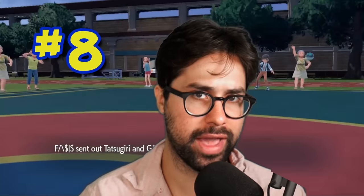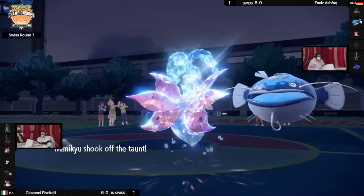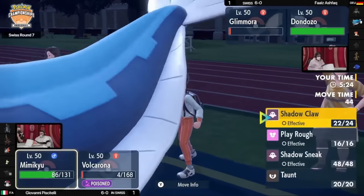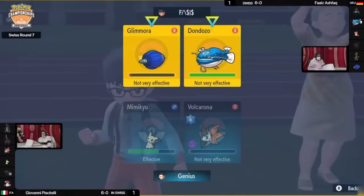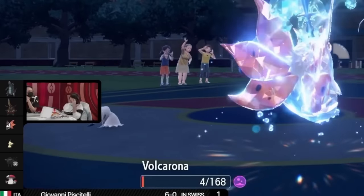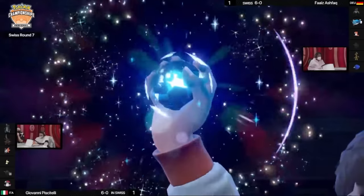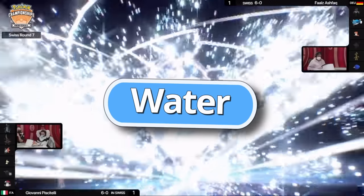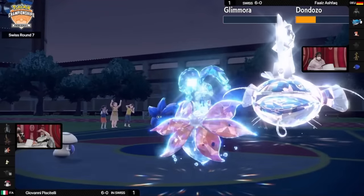Our number 8 play features a player attacking themselves in the quarterfinals of a regional event. Giovanni Piscitelli is in a precarious situation, as Volcarona is at very low HP and poisoned. All his opponent needs to do is protect both of their Pokemon and let the poison damage take out Volcarona. But Giovanni knows he has to keep Volcarona alive at all costs, and makes an incredible play, attacking his own Mimikyu with Giga Drain. Mimikyu survives the attack, and thanks to the HP recovered, Volcarona makes it through the turn as well. Giovanni follows this up by predicting the opponent's Dandozo to Terastalize to Steel, and uses Heatwave to knock out the opponent's Glamoura and do huge damage to Dandozo.